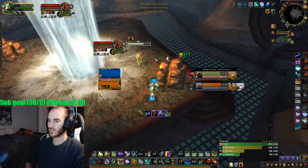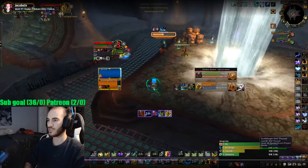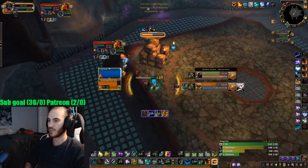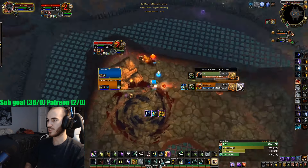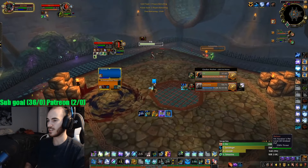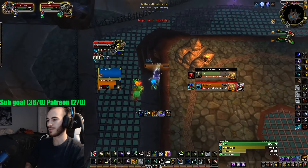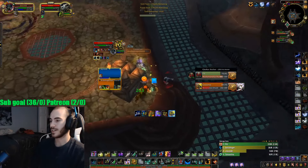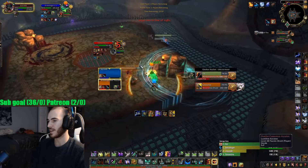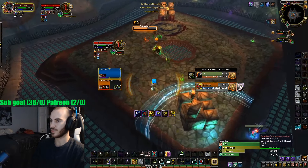We're also pressuring the Resto Druid really hard, so I'm just Purging him — switch my Focus to him to see what I'm Purging. We get the Barkskin. I'm just Purging all of his HoTs off and trying to get Lava Burst in whenever I can. We have Thorns on the Healer and I'm definitely trying to Purge that off so my Feral can stay offensive. Just running him down, pressing Purge over and over again — getting HoTs rather than Thorns, but that's okay, we're getting the HoTs anyway.